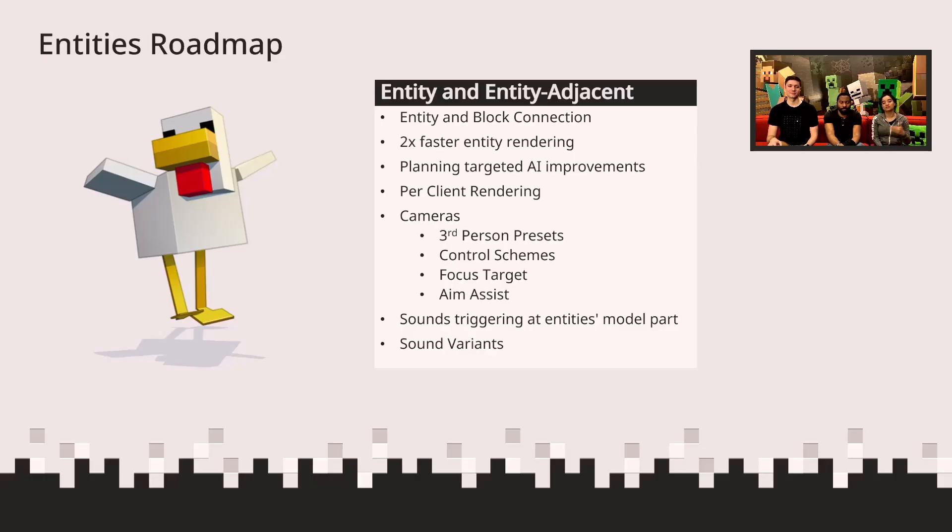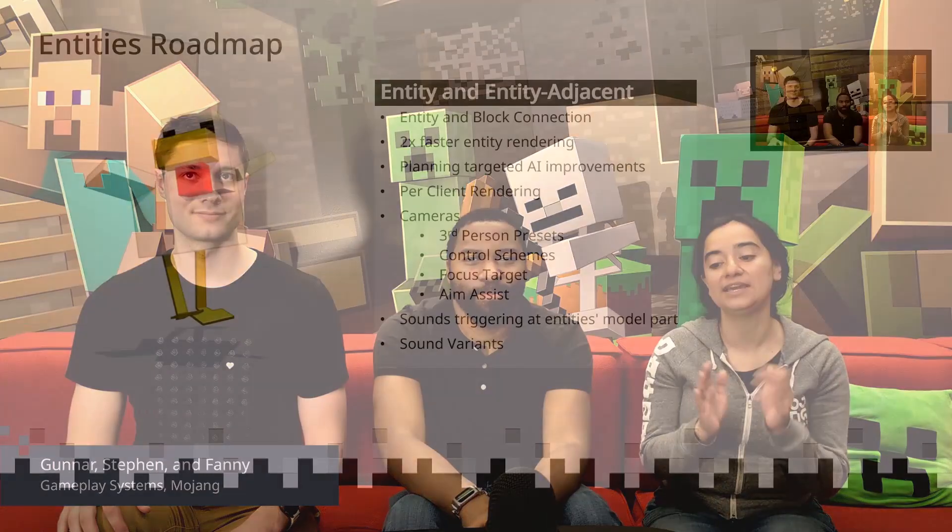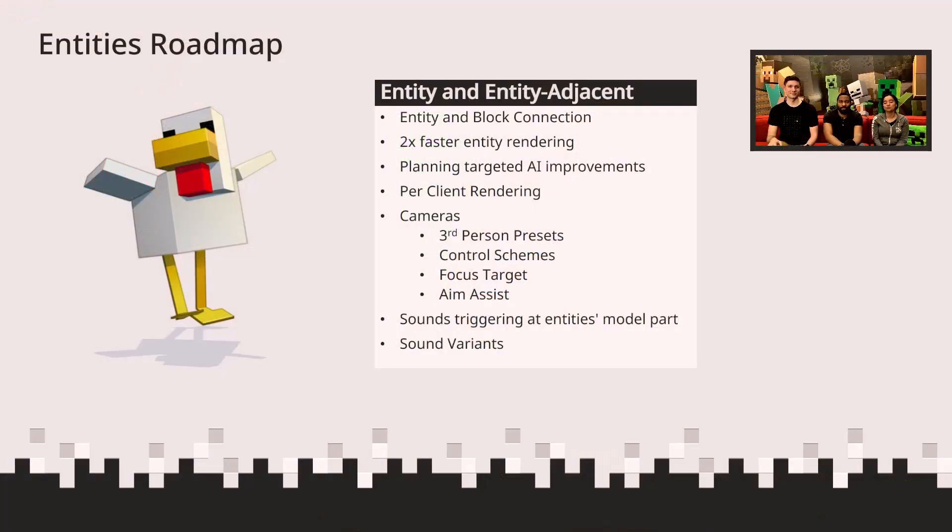We've also been delivering camera-related features to improve usability. One is focus targets — you can focus the camera on something that is not the player, like following a cow that is doing something interesting. Aim assist was also very important because Minecraft is a very interactive game. If you had a camera that was attached and the player is still running around clicking buttons, pulling a lever, or hitting an entity, targeting can be very hard. So we made visual assists and adjusted how controls work to make it easier to target what you want as a player.